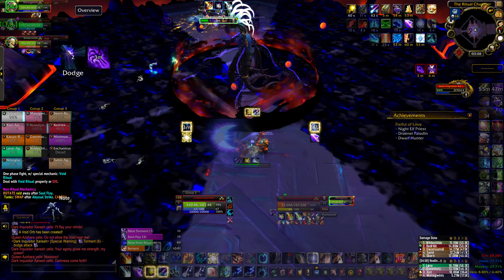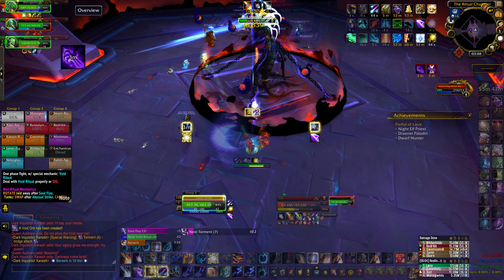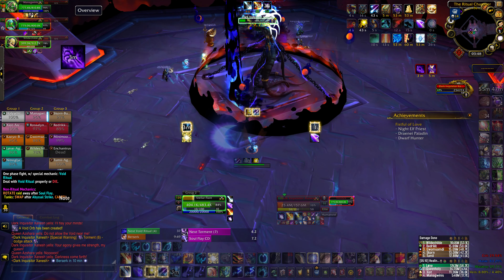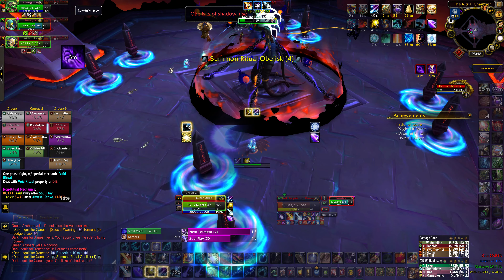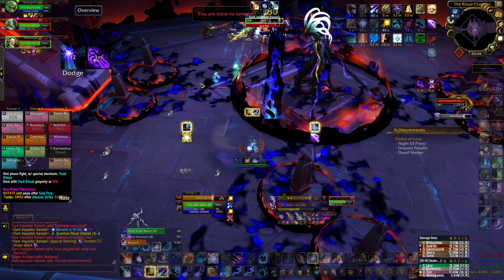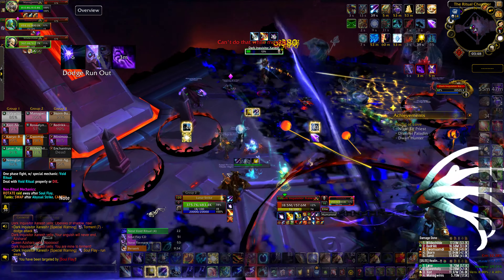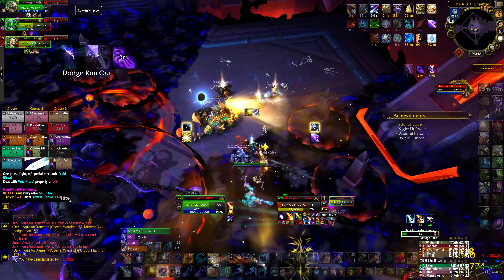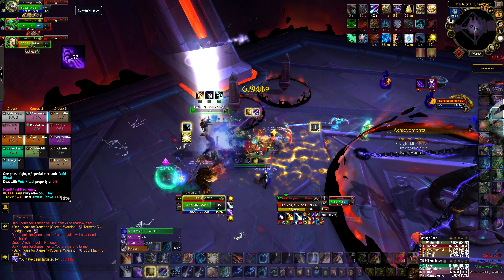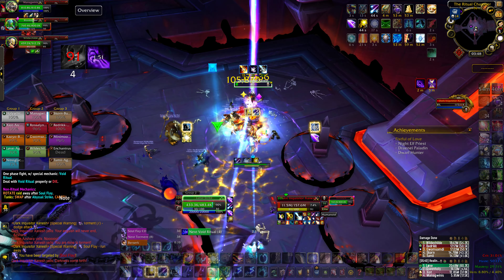We have 50 seconds to kill her — if not, it's going to be Group 1 again. Another pizza slices and a soul flight. Be cautious of where you move. Scorn, Rallying Crouch. Just in case — Group 1 again. Enchantress in blue. Mini in green.